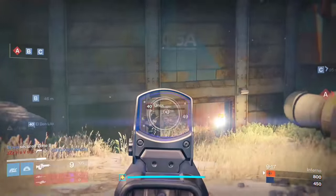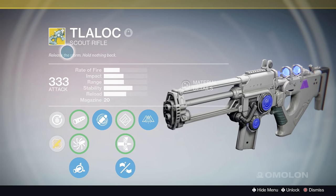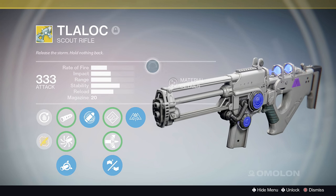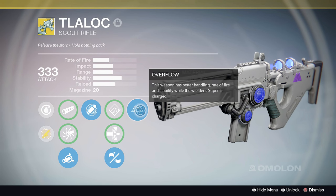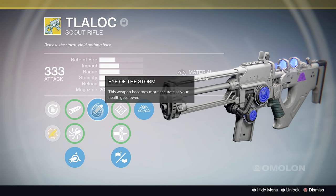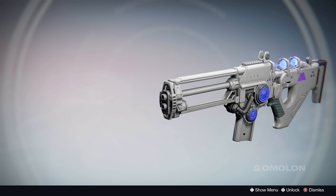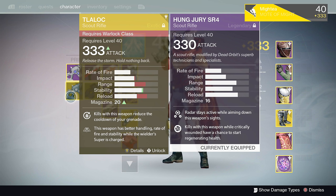But before we hit that item, let's look at one honorable mention: the Tlaloc. In all honesty, in terms of damage over time, this is under certain conditions the most powerful scout rifle in the game. But it has a few limitations. First, it performs optimally only when the user retains their super and plays the neutral game. Without the perk Overflow active, this scout rifle is just a much less stable, exotic version of the Hung Jury SR4. Secondly, it's warlock-specific, which means the Hunters and Titan purists of Destiny will never get to partake of its awesomeness. I'm sure some warlock elitist is fuming right about now, so I just want to say respectfully — heh heh.